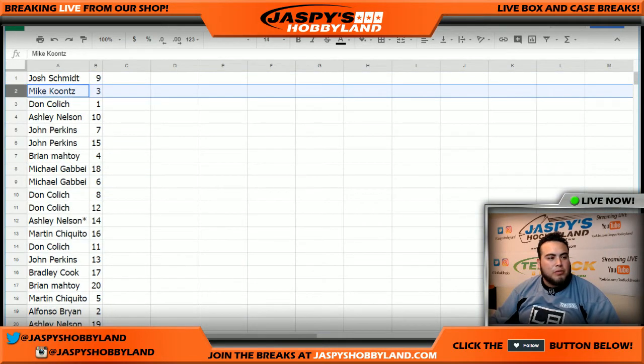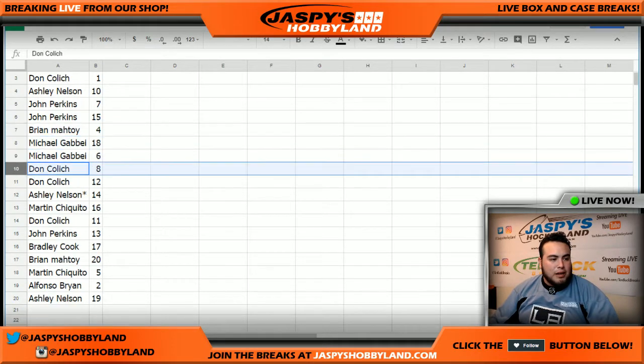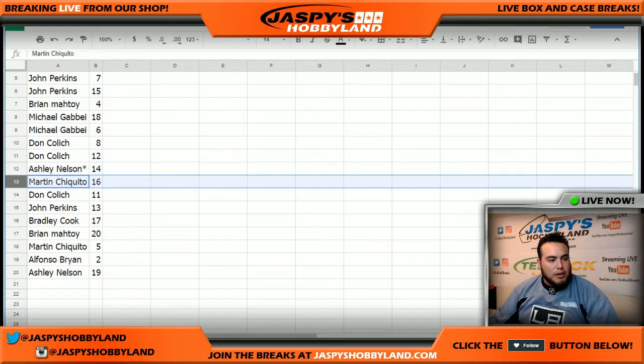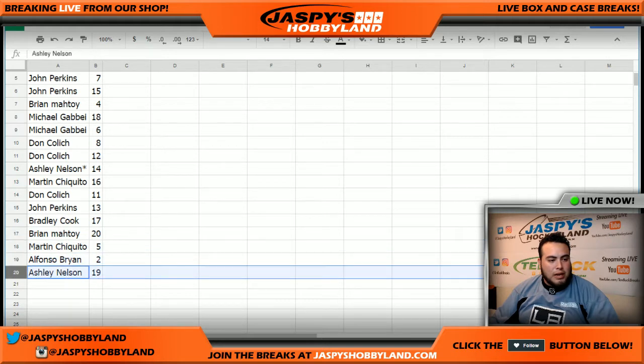So Josh, you have nine. My cancer three — Don has spot number one. Actually, Josh, you have ten. John Perkins with seven and fifteen. Brian Matoa, you have four. Michael G with eighteen and six. Don, you have eight and twelve. Ashley, not sure — module 14. Martin, you have 16. Don with 11. John, you have 13. Bradley with 17. Primant over 20. Martin, one and five. Alfonso with two. And Ashley Nelson with spot 19.